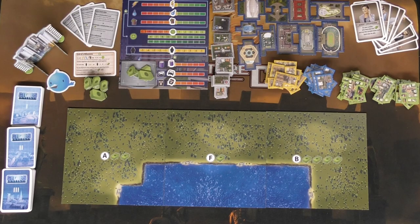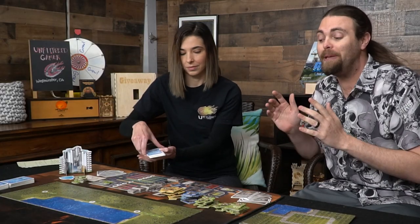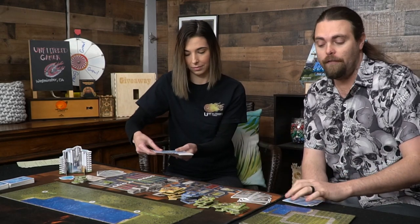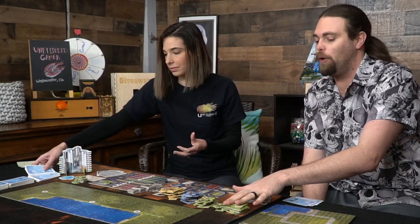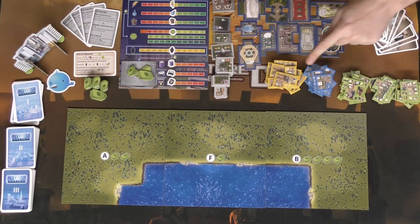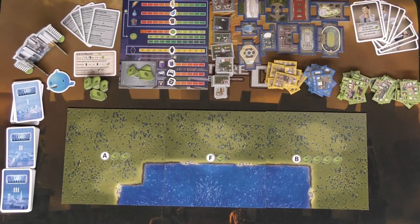It's also going to come with three different decks — one, two, and three. You shuffle those up and deal out a certain number of cards from the first deck to each player to begin the game. There are also different types of tiles: green ones which are residential, blue ones which are commercial, and yellow ones which are industry.